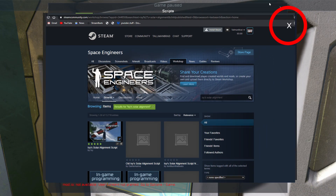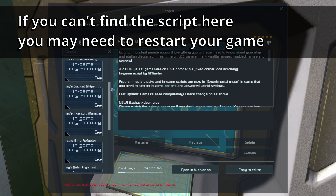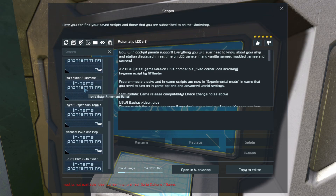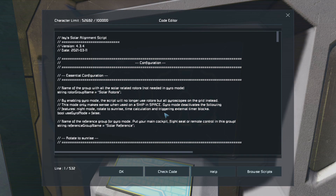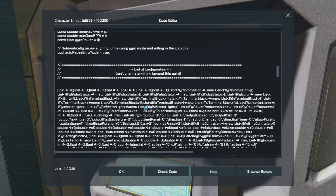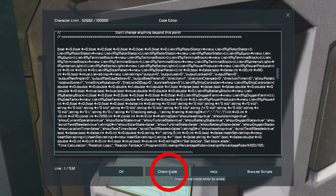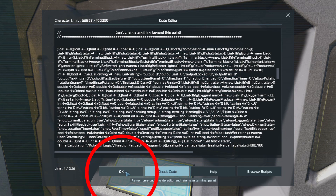We're back to our list of scripts. In the list you can see I've subscribed to a few, but the one I want is Izzy's solar alignment. Click on that, then say Copy to the Editor. Don't worry about what this says — there is some useful information if you want to dig into it. All we need to do at this point is click Check Code. It's saying compilation successful — click OK, then OK again.